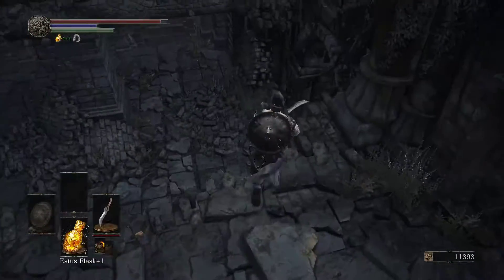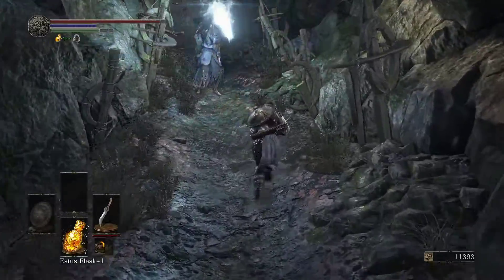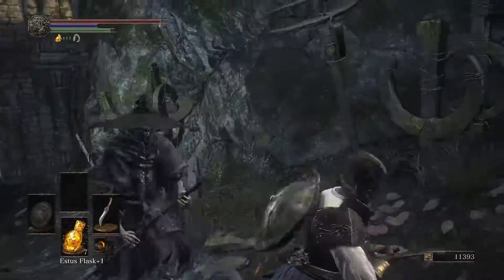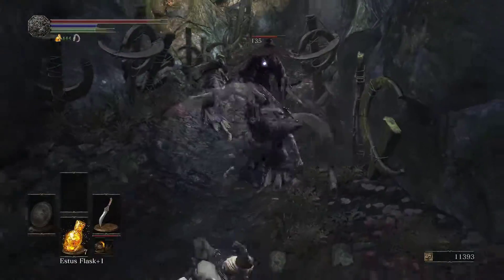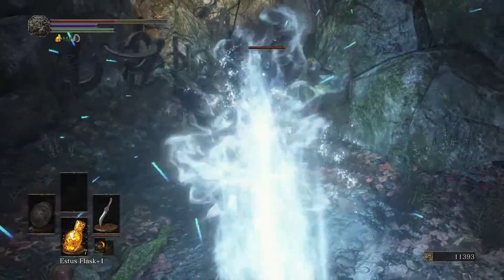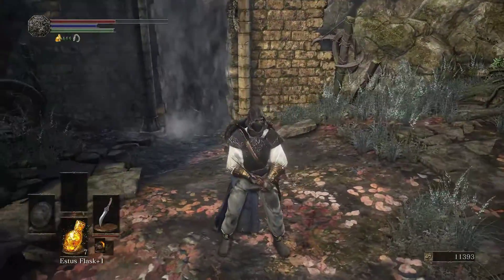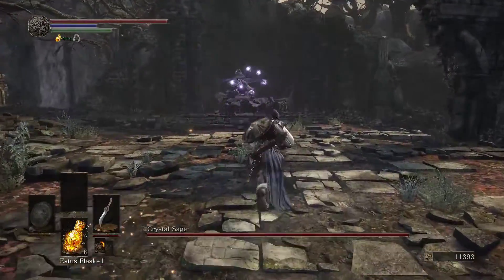I don't think there's actually anything in this room, so let's just jump down. Avoid this guy — I had to. Let's get out of here, because this is pointless. And we have a boss battle with Crystal Sage.